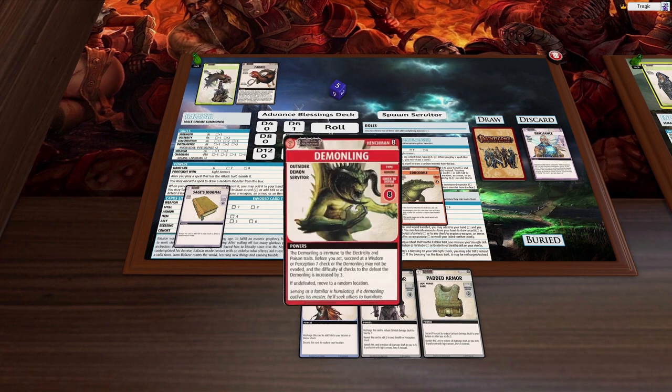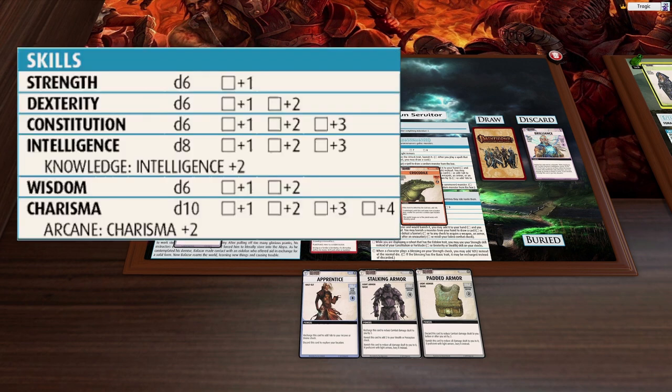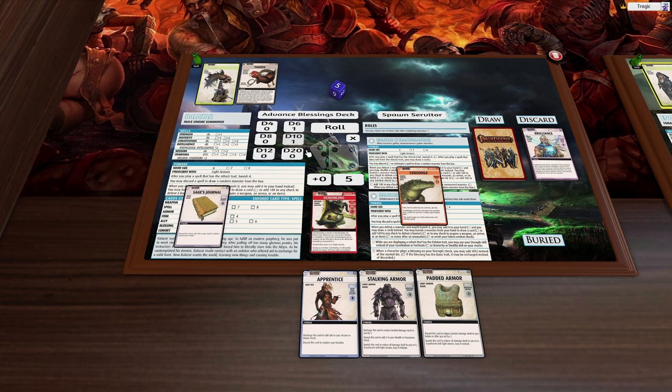Okay, it should work now. He has wisdom or perception seven and his wisdom is a d6 — he can't roll for it, so we're fighting at combat eleven. His strength is a d6, arcane is a d10 plus two, a d4 from the monster, and a d4 from the sage's journal. We need eleven or better — we roll fifteen. Beautiful!